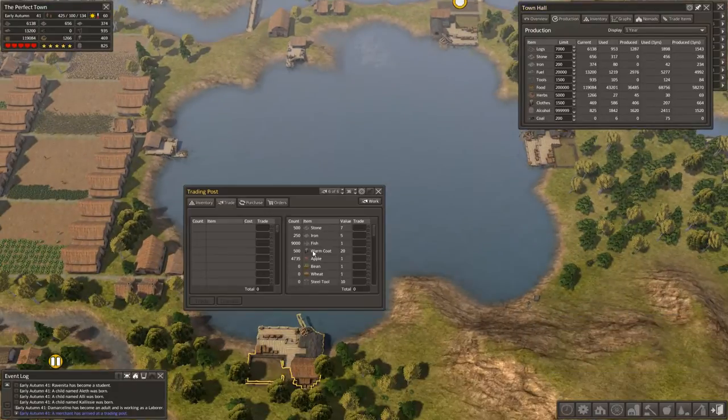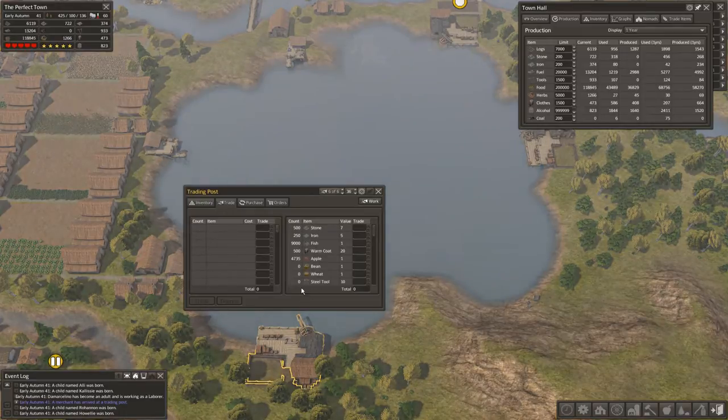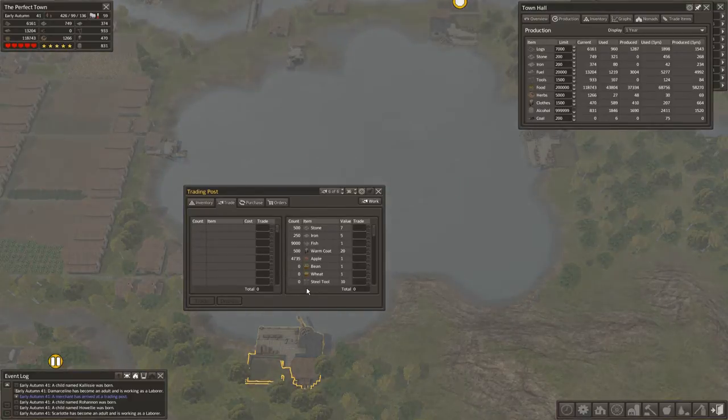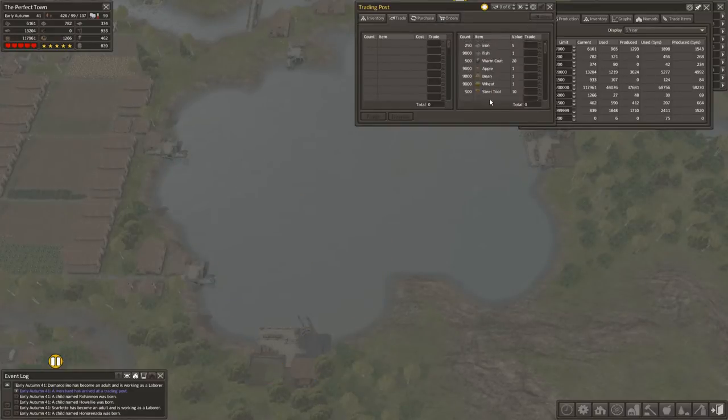We're going to be stocking this trading post with 500 steel tools, so we'll have a thousand tools in reserve between this trading post and the one up here, where you can see we already have 500 tools.